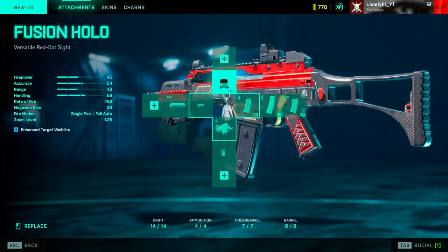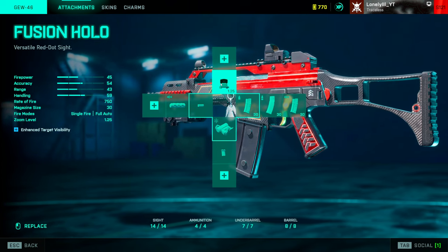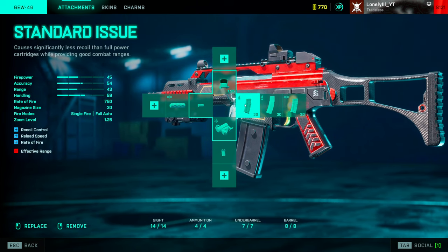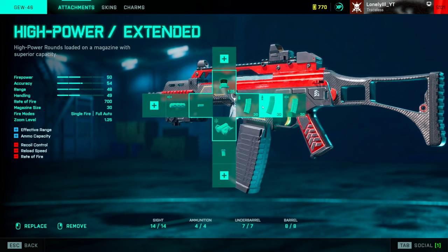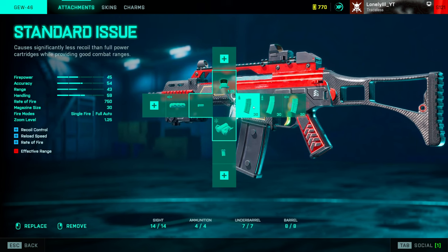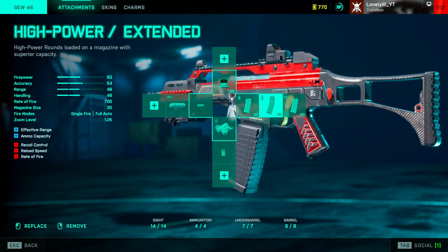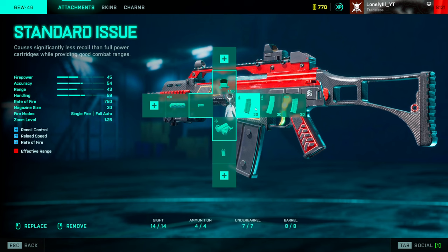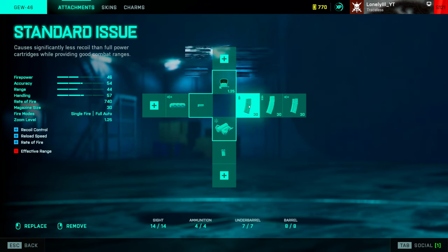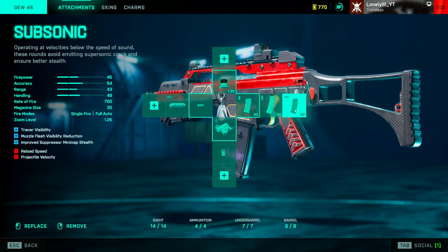Now for attachments. For the optic, I run the fusion holo even at long range, but scopes are personal preference — put on whatever you hit the most shots with. For ammo types, since we use standard issue and high power, I personally put standard issue in the first slot since I like to play redacted and an increased fire rate is often more beneficial there. But if you play a lot of conquest or long-range maps, put high power first, standard issue second, and fill the third slot with subsonic since it also gives 30 bullets.